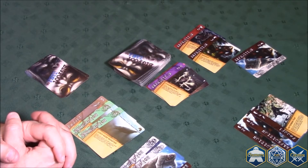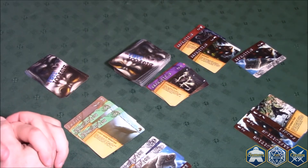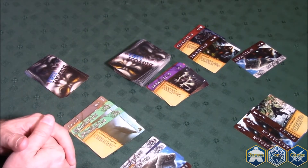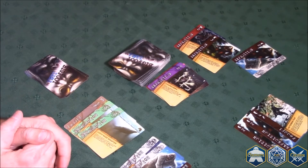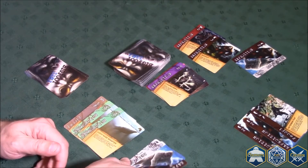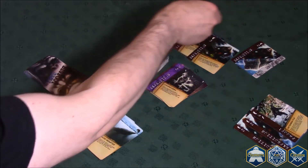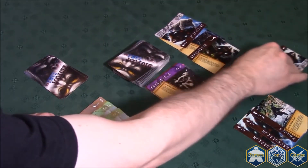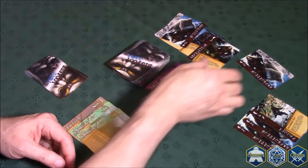Finally, the last thing you do before scoring is determine the winner of the Bigfoot versus Yeti battle. Whichever of the two cryptids has the most points wins the battle. In this case, there's eight points of Bigfoot evidence and five points of Yeti evidence, so therefore Yeti loses. These cards leave the game — they are valueless. This looks like it only costs this player two points, but it's actually worse than that.